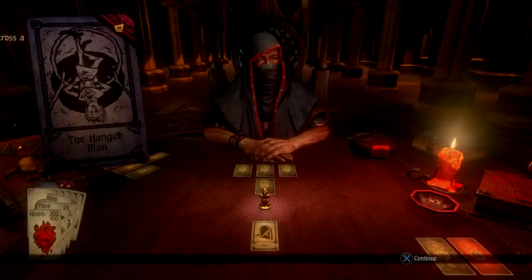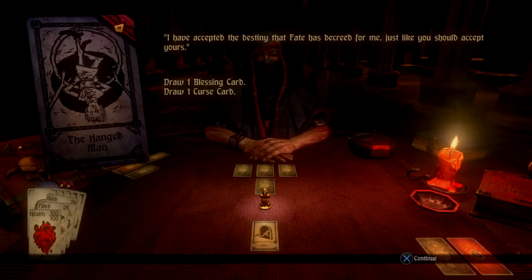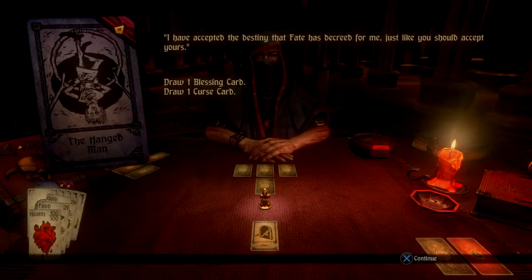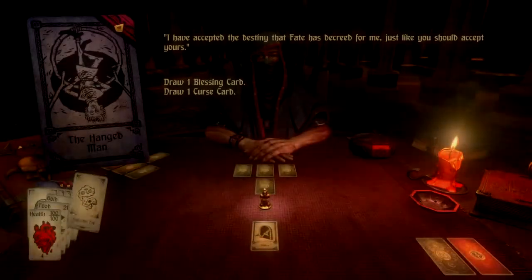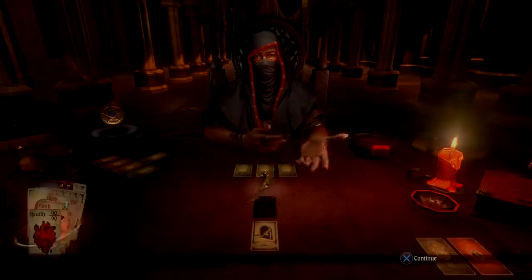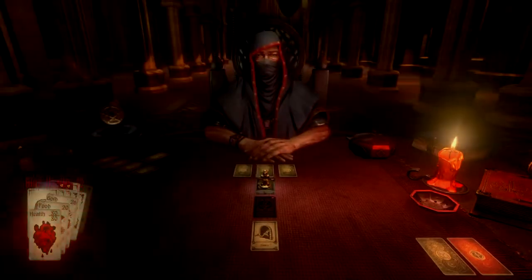The Hanged Man! One day, while traveling through the forest, you come across a man hanged by his ankle. You inquire about his current predicament, but he explains that he does not want any help. I have accepted the destiny that fate has decreed for me, just like you should accept yours. So we get a Blessing card — when the player chooses from multiple Equipment or Gain cards, the choices available are increased by one. The player loses 5 gold for every fail and 10 gold for every huge failure card. And we lost 10 max health because we got a new Curse. Ghost of the Sea! We draw a Curse card — the first hit in every combat inflicts triple damage. And we got 10 less health.